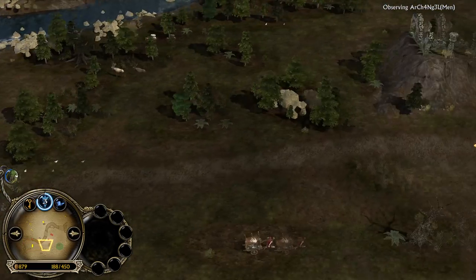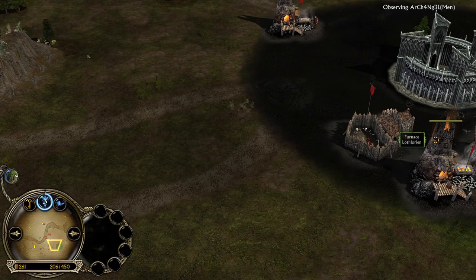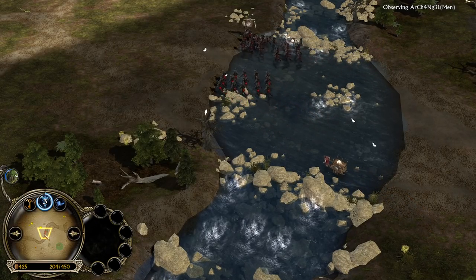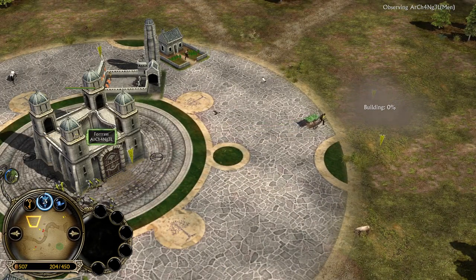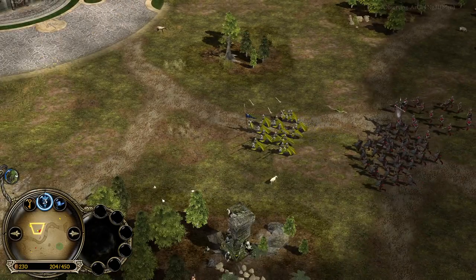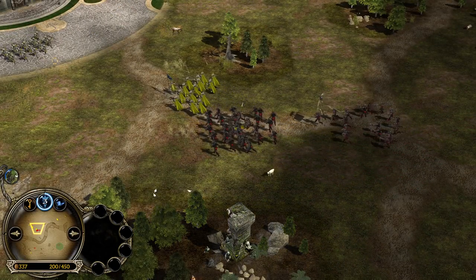I've been asked many times: why are you focusing on the command points and not on the eco? Because eco and command points in BFME games go hand in hand. Unlike in BFME 1 where your command points are set, every resource building you build increases your command points by 50 when level 1, by 75 when level 2, and by 100 when level 3. Long story short, the player who has more command points available will of course also have more resource income than the opponent.